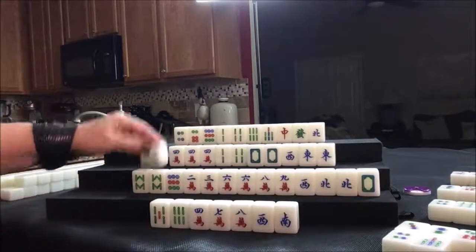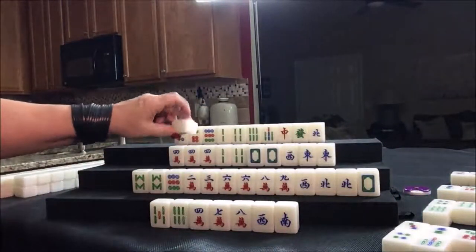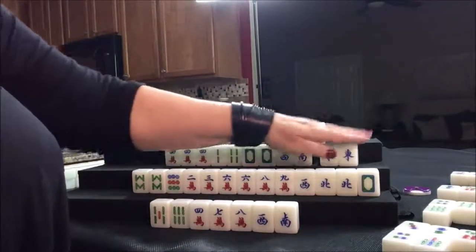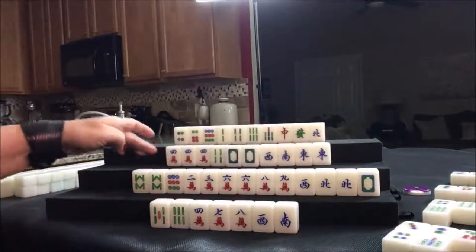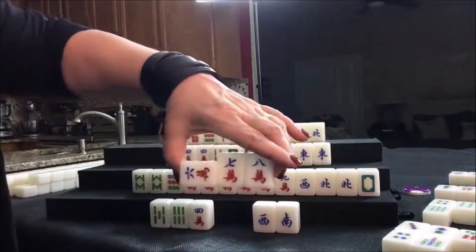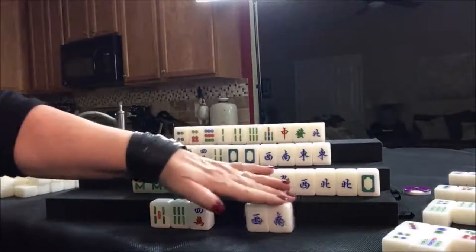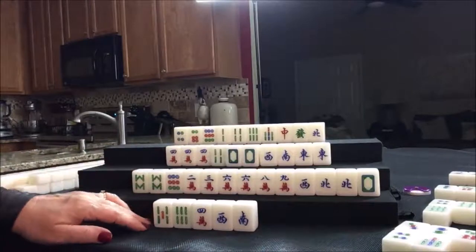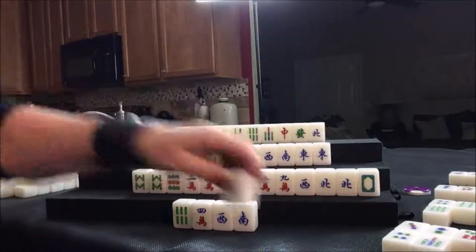Draw — six crack, that would be a discard. Getting dangerous because we're going to chow. Now they have three sets of cracks showing — that is called gaozhang, nine showing. That is a warning that they could be in one suit; in this case they're not. We'll discard the five bam. Nobody can take that, so draw for south — red dragon drawn. We can keep that and get rid of the off-suit tiles. Let's get rid of the nine dot. Draw for west — three dot, that's out.